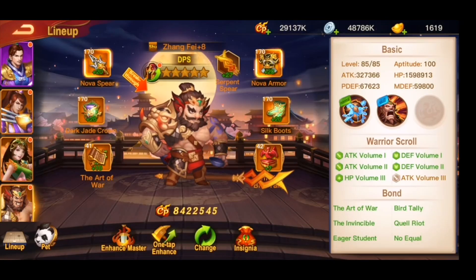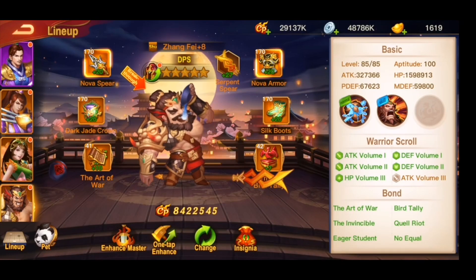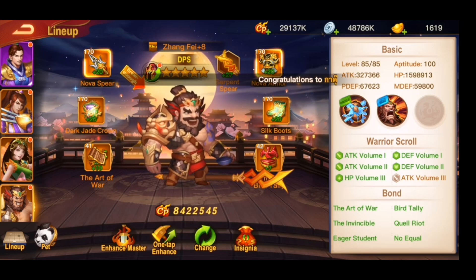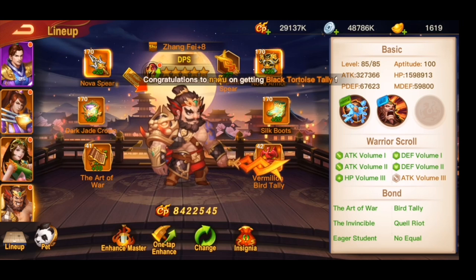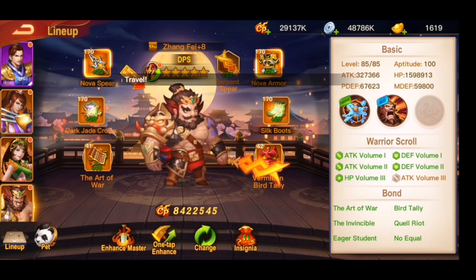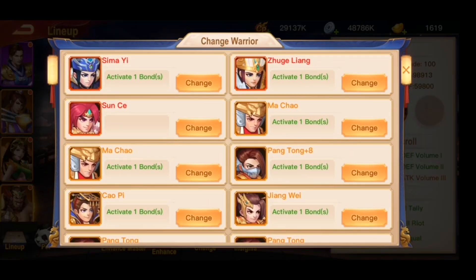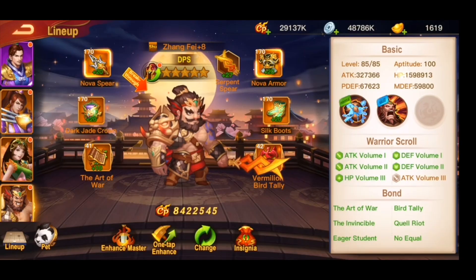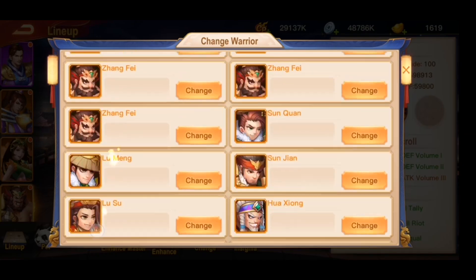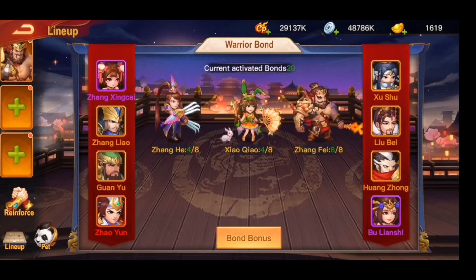We start with Zhang Fei. As I told you guys, Zhang Fei will be stronger in late game at plus 12 or divine Zhang Fei. Right now I'm thinking to keep Zhang Fei in my bag — I will be upgrading him and building him to plus 12, but for now I will keep him in my bag. So let's remove Zhang Fei.